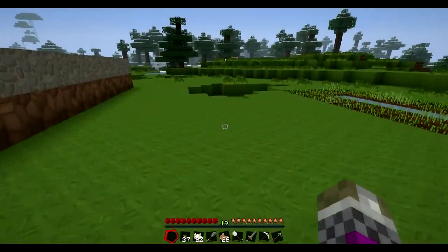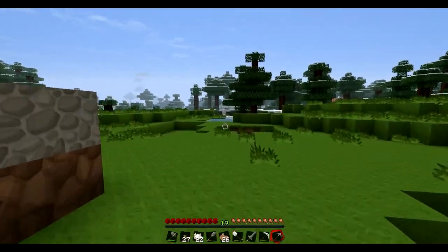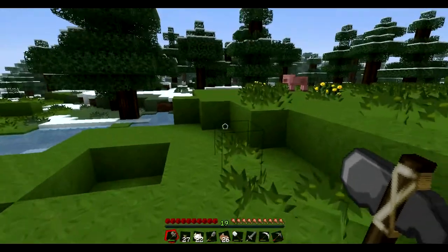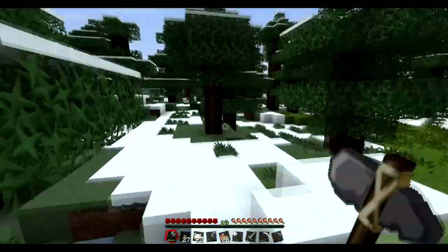Let's work out what we're going to do first. We're going to chop down a tree — need an axe, but not that kind of axe. Afterwards, we're going to use our wheat to get those pigs here and the sheep in the distance.